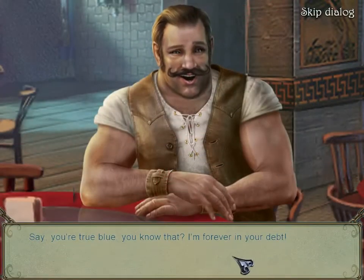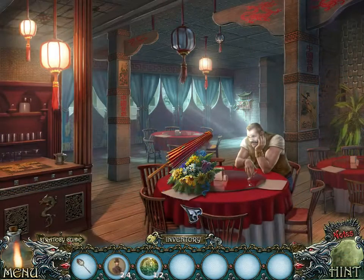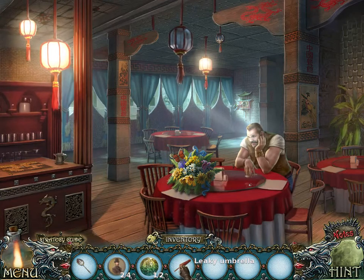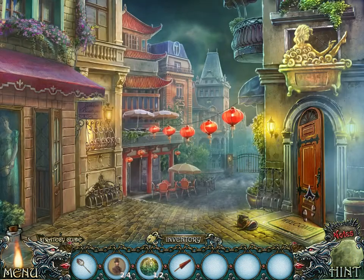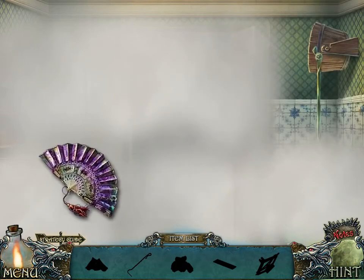You're true blue, you know that? I'm forever in your debt. Aw, thanks — Claude, he gave me an umbrella. I gave you a diamond ring and you gave me an umbrella, Claude.